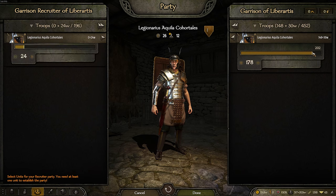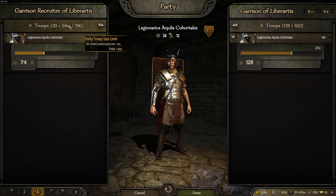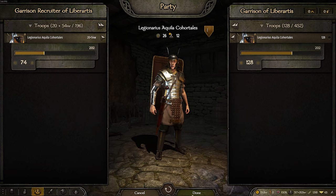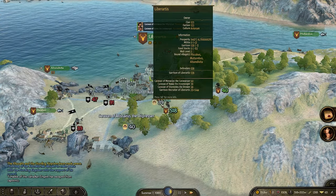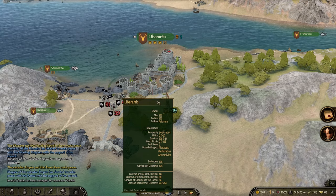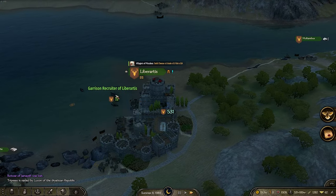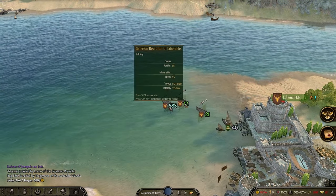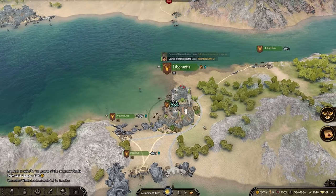We'll send out the patrol. For example, this party has 74 men — he's going to go out, recruit 26 soldiers, come back to the castle, go out, recruit another 26 soldiers, come back to the castle, up until he hits that 100 troop limit. As you can see, the garrison recruiters are listed right there and we'll send them out. The recruiter will now head off to other towns and recruit soldiers. I set the culture to any, but you can set it to yours.